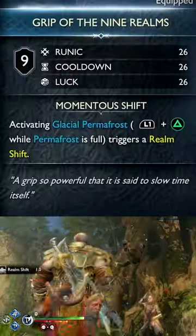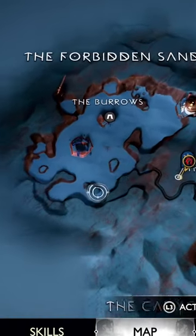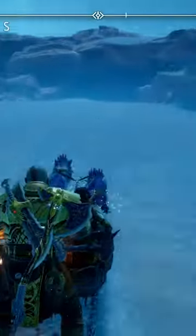For the axe, it's called Grip of the Nine Realms, which you get in Alfheim by beating the Berserker here in the Forbidden Sands.